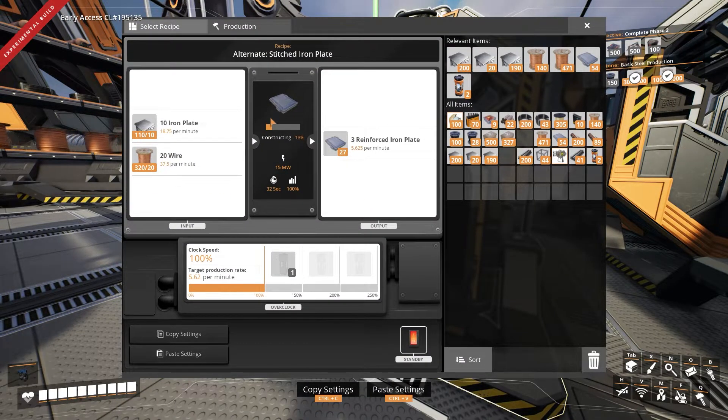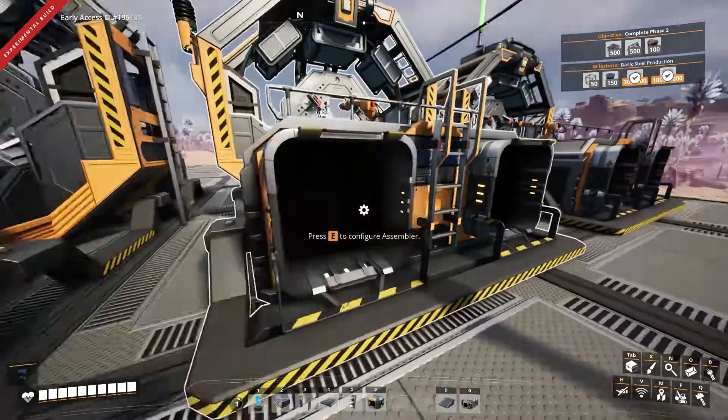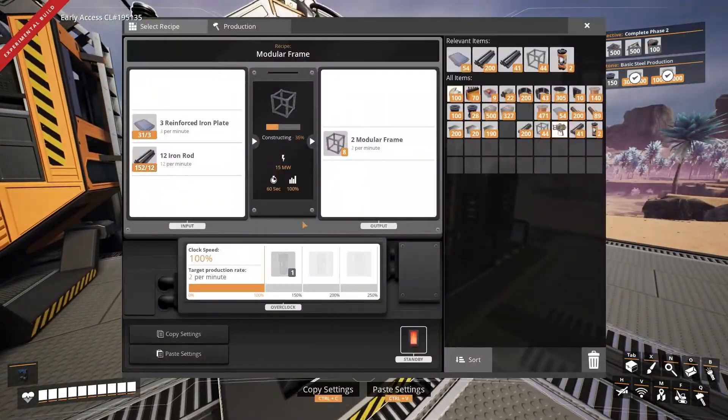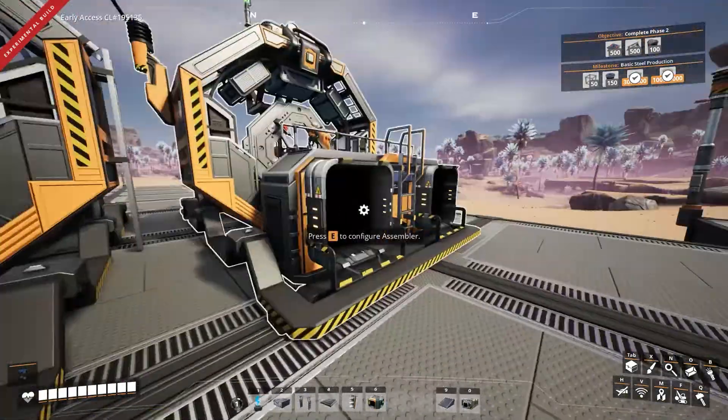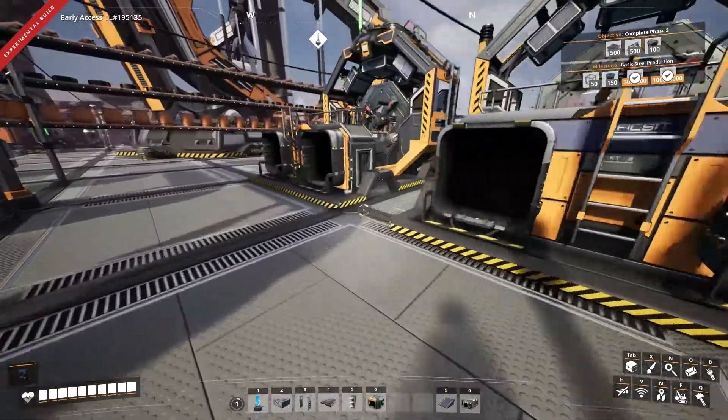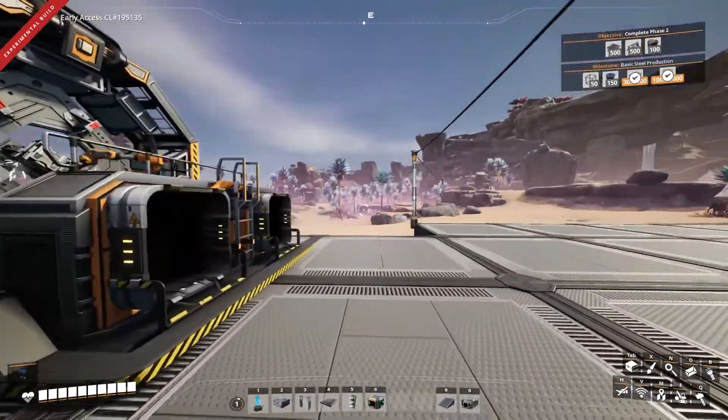I'm using an alternate recipe that I picked up for Stitched Iron Plates, which uses wire and iron plates. I am building rotors in this particular component here, and here I am building modular frames. I'm mainly just manually feeding the resources that are needed into these assemblers and producing items that I need.